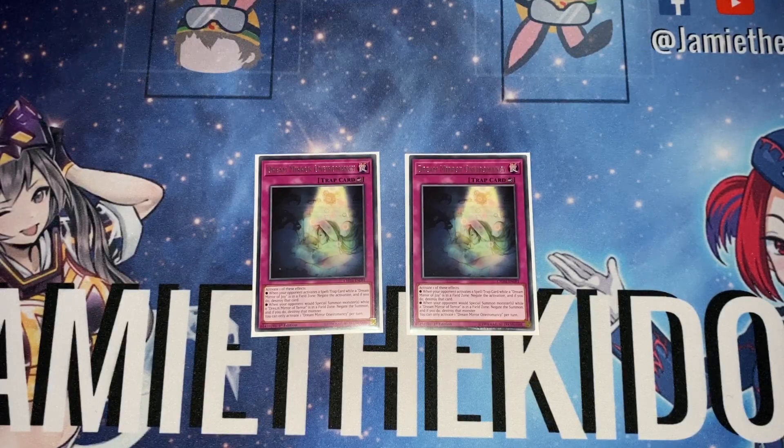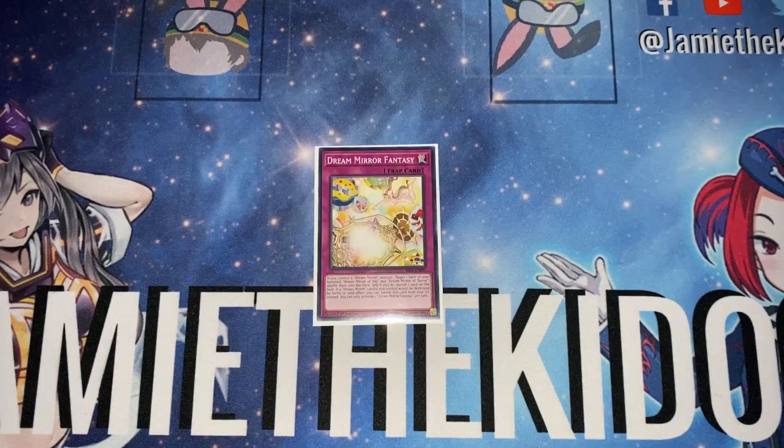Dream Mirror Oneiromancy is something I really just want to draw into or search when I already have the fusion spell. When your opponent activates a spell or trap card while you control Dream Mirror of Joy in a field spell zone, you can negate the activation and destroy it. When your opponent would special summon a monster while you control Dream Mirror of Terror, you can negate the summon and destroy it. So it's essentially Black Horn of Heaven or Magic/Trap Jammer depending on which mirror is active.